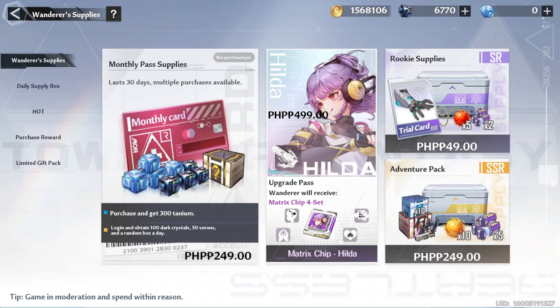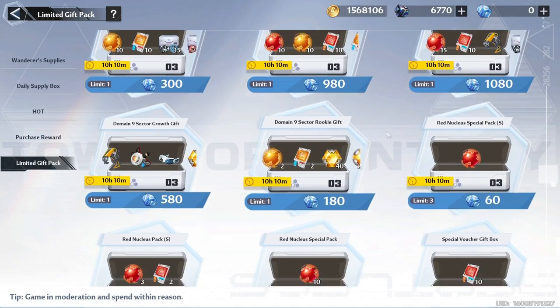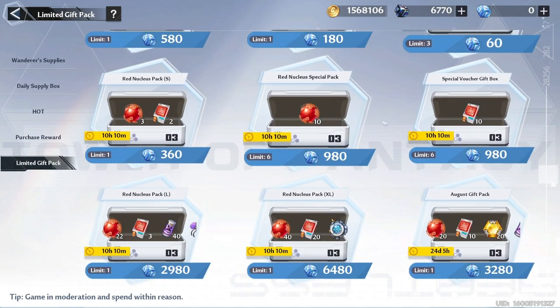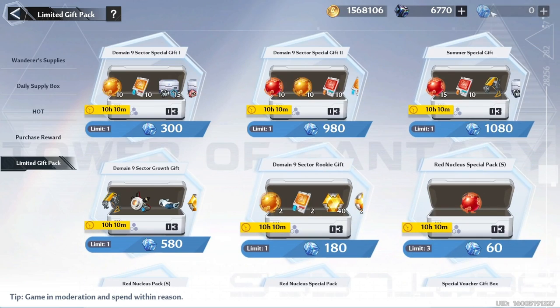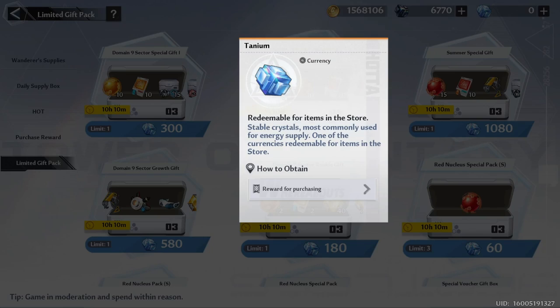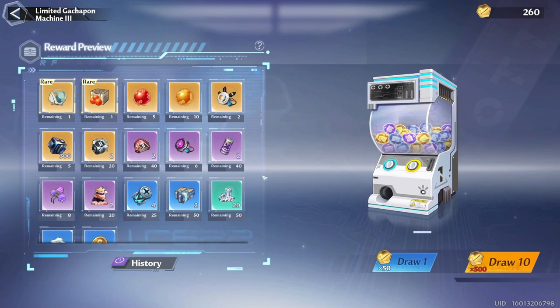The monthly pass gives you 3000 Dark Crystals in the span of 30 days and 300 Taniums upon purchase. You can exchange your Taniums for some goods on the limited gift pack tab. If you're a low spender you need to be very wise on spending them because some of these deals are scams, but we do get very great deals from time to time, so watch out for those. By the way, you can also get 50 Vera Coins daily from the pass.